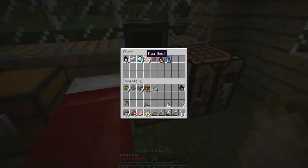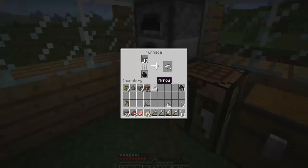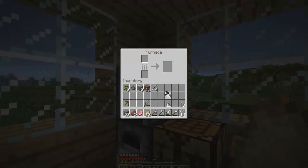Let's check what we found. I remember that we got 8 diamonds, which is awesome. Okay, gold. Gonna add some coal in here so I can smelt some gold.